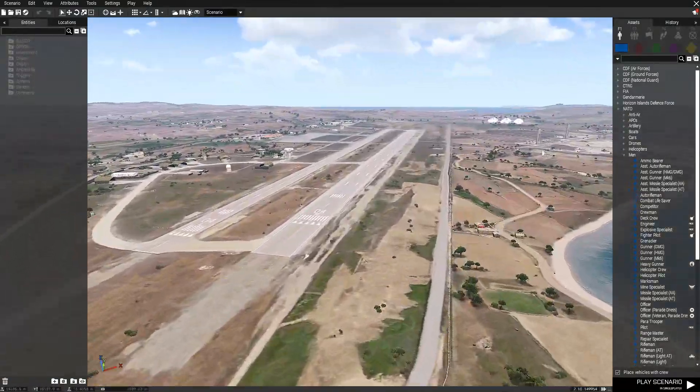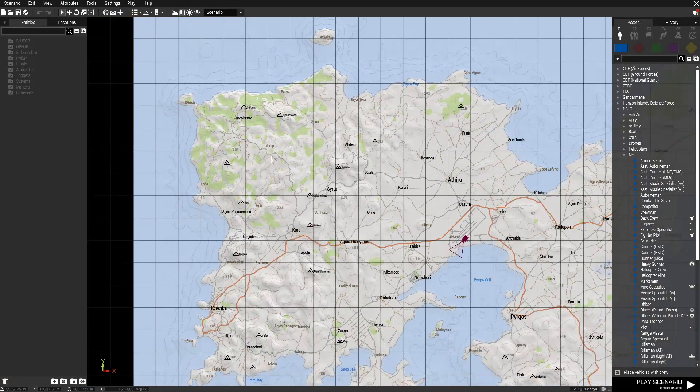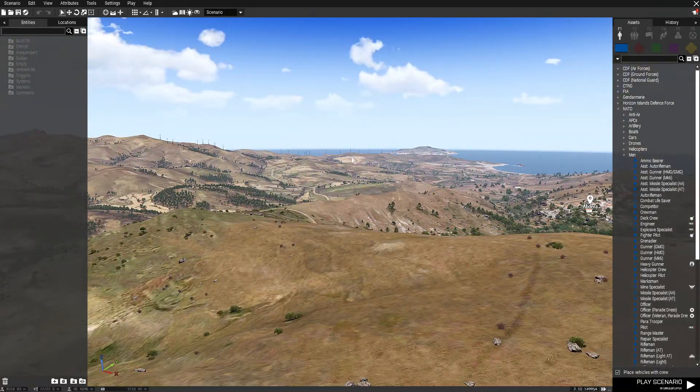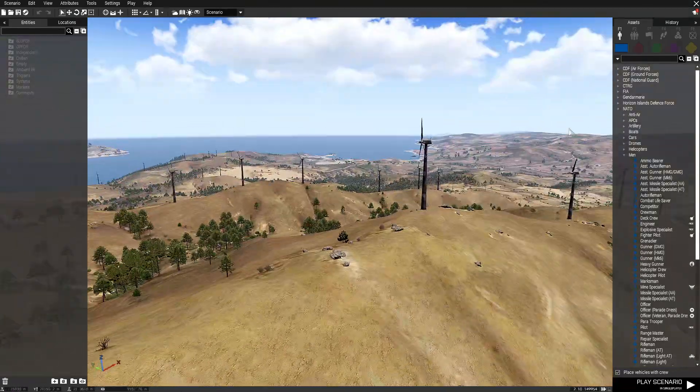First things first, when you get into any map and you want to start making a mission, I open the map and I start looking around. Middle mouse button can teleport your camera to a location, or you can point your cursor over it and press F.